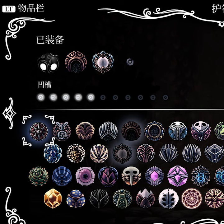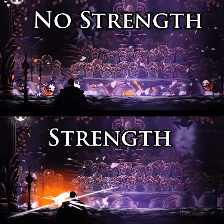If you really need that nail damage, you can use Unbreakable Strength to make up for some of that lost damage. Especially in Pantheon 3, this will make it so you can still one-shot these adds.